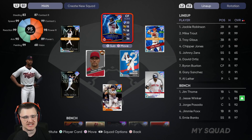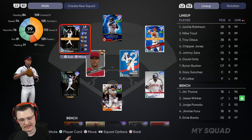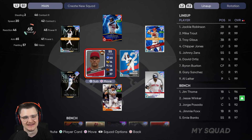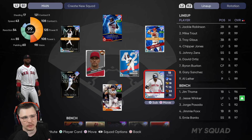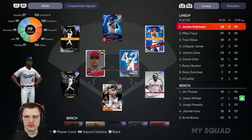We got Mike Trout in center field, Chipper Jones in left since Troy Glaus is over at third, Johnny Zenz at short, Jackie Robinson at second, David Ortiz at first — though there's gonna be a point where David has to go to the bench because I have been terrible with him. Hopefully we get a good first baseman soon. And last but not least, Gary Sanchez behind home plate.